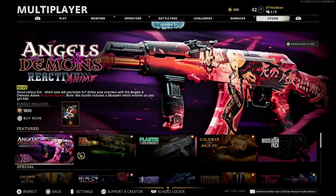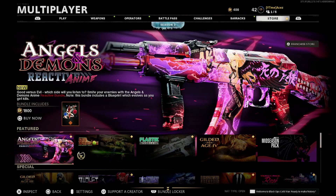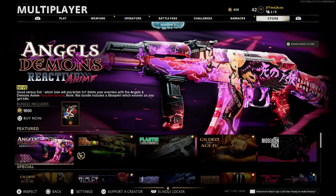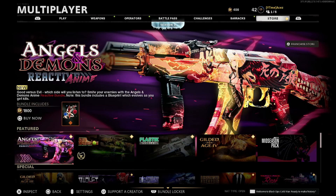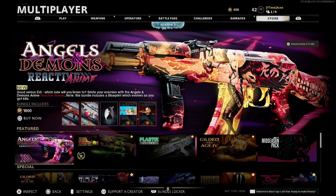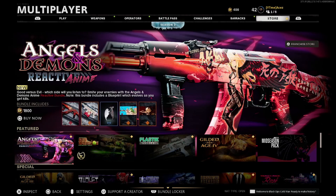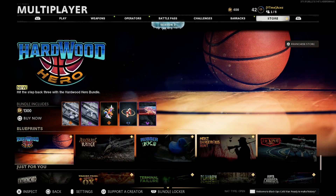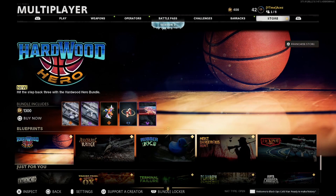What's up guys, it's time for the Black Ops Cold War franchise store video. This one's for May 9th — a bit late today, I do apologize. I did find some time to hop on and record something. We've got two brand new bundles here today — nothing new was in the shop yesterday at all. We have a brand new reactive camo that looks like it's either for the 74U or the AK-47, and another blueprint bundle called Hardwood Hero. Make sure you leave a like and subscribe to the channel.